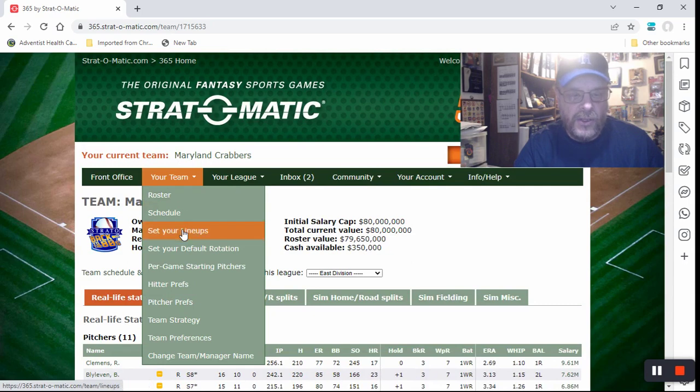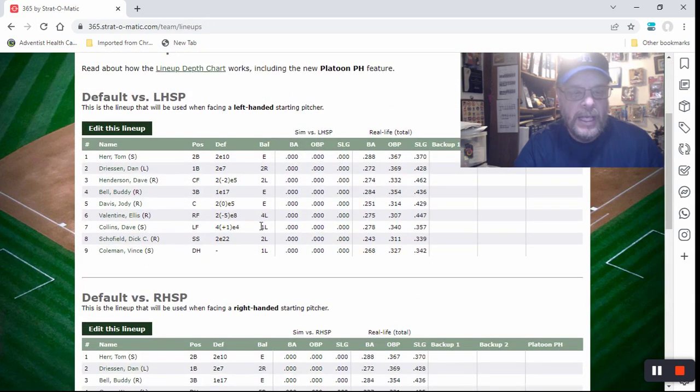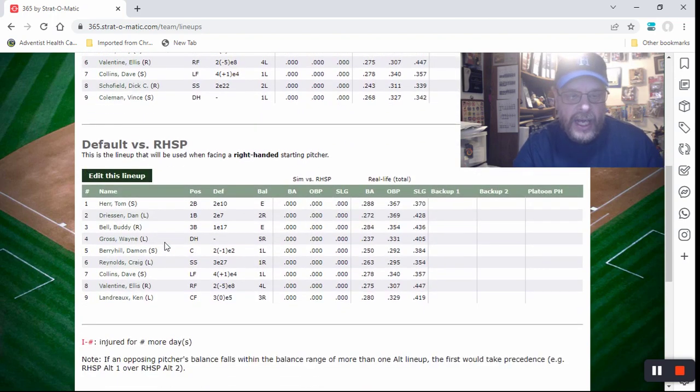Let's look at my lineups. My lineup versus left-handed starting pitchers will be Tom Herr at second, Driessen at first, Henderson in center field, Buddy Bell at third, Jody Davis at catcher, Ellis Valentine in right, Dave Collins in left, Schofield at short, and Vince Coleman as the DH batting last. Even though he's a great base stealer, it sets up like a second leadoff man.